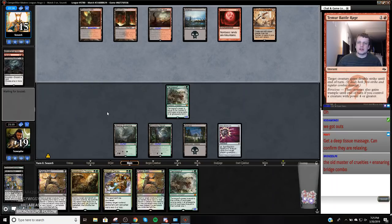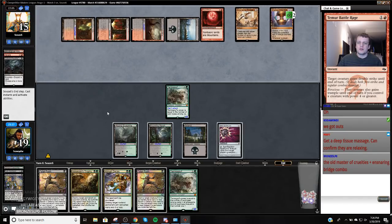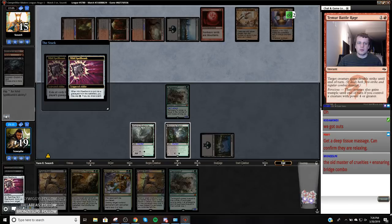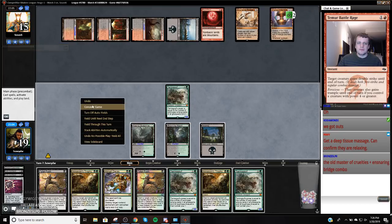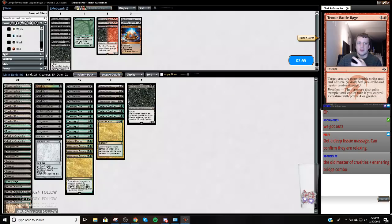Who just wakes up in the morning and is like, this is what I want to do — this is how it should be done. Chalice of the Void on two. I got an Abrupt Decay, dude. Alright, I'm going to concede because I could play this out for the small amounts of hope but I don't want to do that.